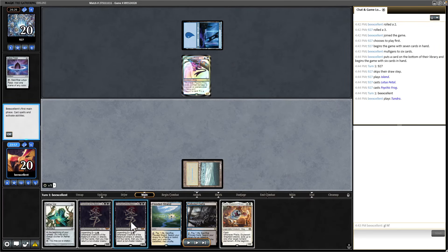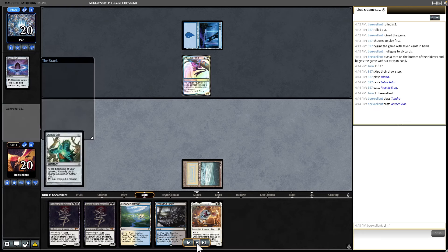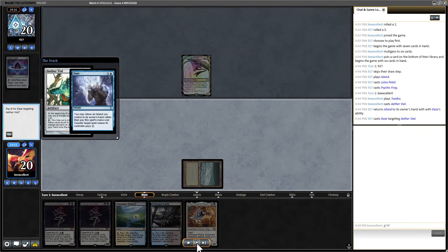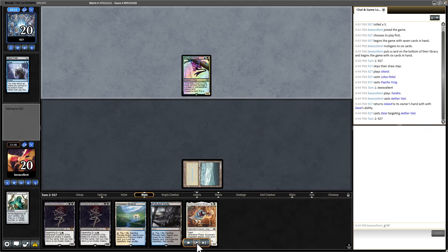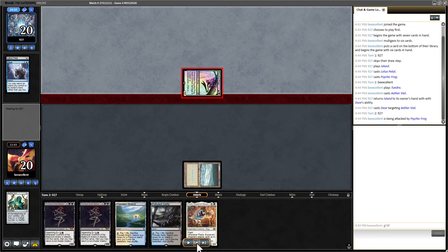I'm going to go ahead and play out my Vial. If they Daze it, that's fine — it's a Daze out of their hand. They are correct to Daze there. It sucks because we'd really like to play Felia uncounterably. But because they played Lotus Petal, I know they're on Doomsday and won't have Wasteland, so I'll just gradually curve out. They took our Felia with Thoughtseize — they realized there was a combo there and may have tanked for a bit on that.